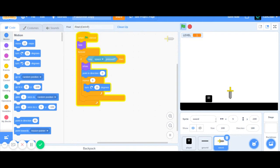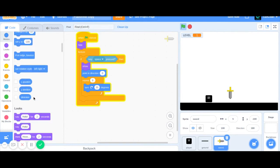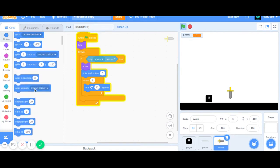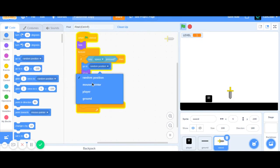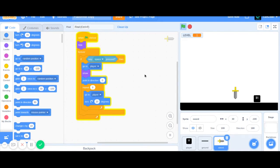But there was a very important glitch: it's not going to the player. So that's very simple — you're just going to say go to player. Now when I'm moving, it goes to my sword. But still it's not working because it only goes there once, so you want it to go there every single time that it's turning. So add that right inside the loop. Now it's working better.